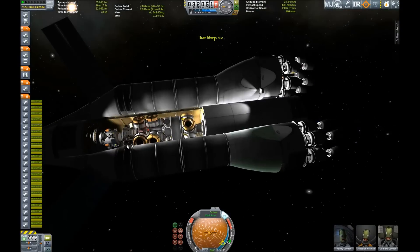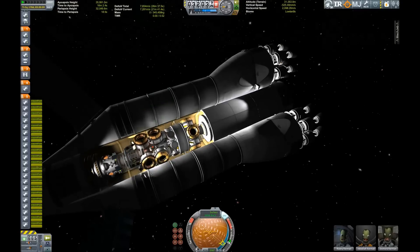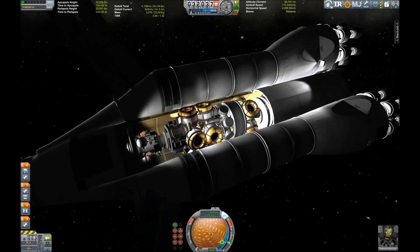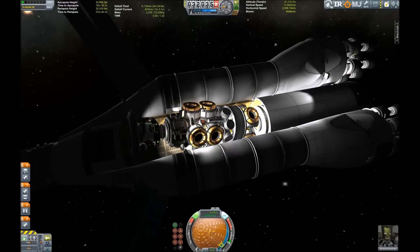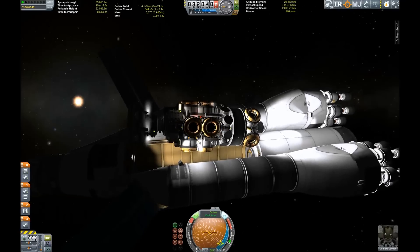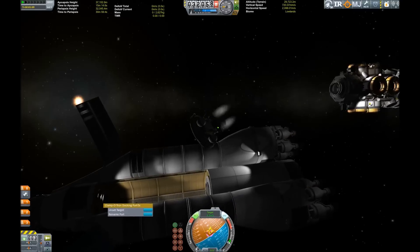Hello and welcome back to my series Journey to Jewel, episode 5, where we are going to land on Tylo and hopefully return to our spacecraft, the Jewelish car, where the lander is currently being tugged out of the cargo bay using my small space tug. I'm using that tug so I have some additional RCS modules to compensate for the extra weight of the Tylo descent stage, and also so I don't use up the monopropellant inside the lander.